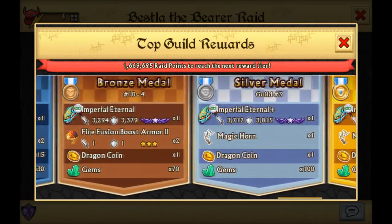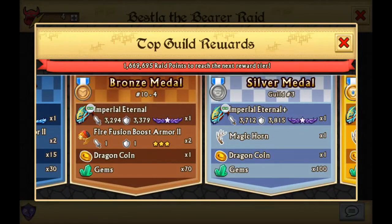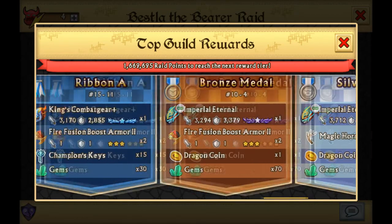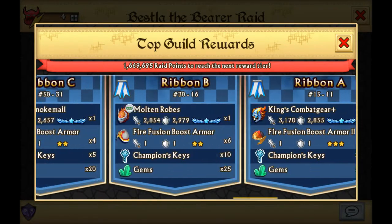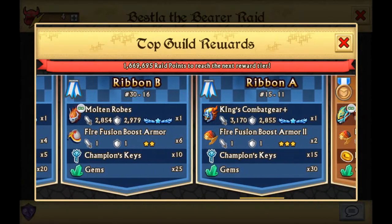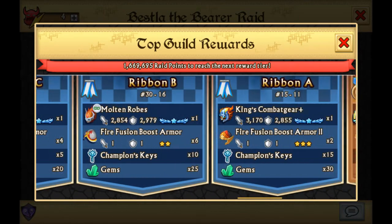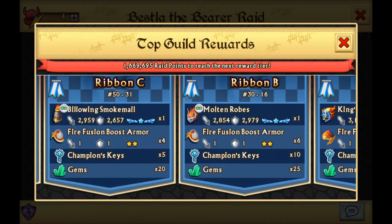So we got Imperial Eternal. It looks meh-ish. I think the original armor was better, you know, but it does look nice. King's Combat here plus — meh. I should have gone with King's Combat Gear in top 50 and Blowing Smoke Mill Plus in top 15, but I think that is just a little bit too overpowered, because this thing already has like 5,500 on stats, and Molten Ropes already has 5,700 on stats. And this thing has 6k, so I think it has like 6,300 — that'll be a little bit too much of a gap.